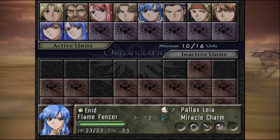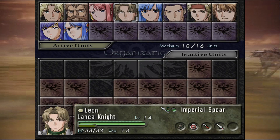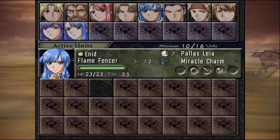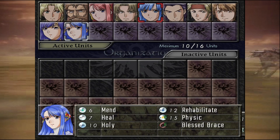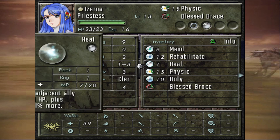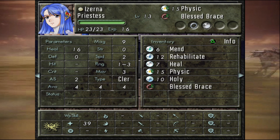My priority for this map is to get Elbert to 20 spear skill — if I can promote him after this map, that would be ideal. That's not very likely, but if I get it, that would be good. I'm also gonna trade the Blessed Brace back over to Azarna for extra magic. It reduces her speed, but she's not gonna be dodge tanking since she's got Holy, and more damage on Holy is nice, plus more healing.